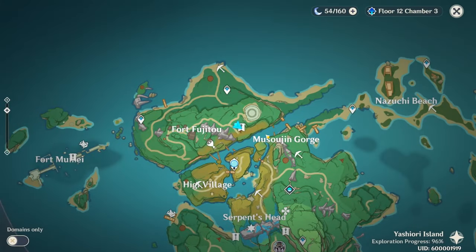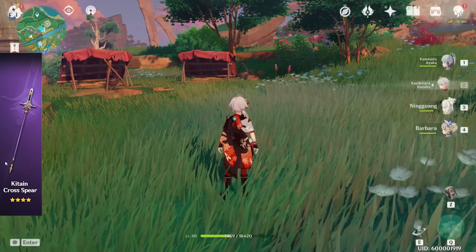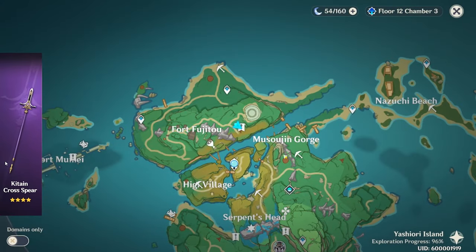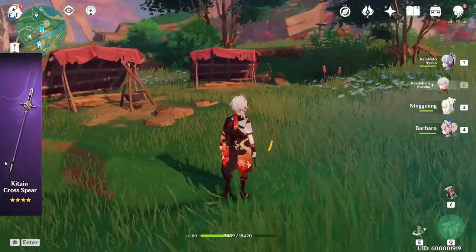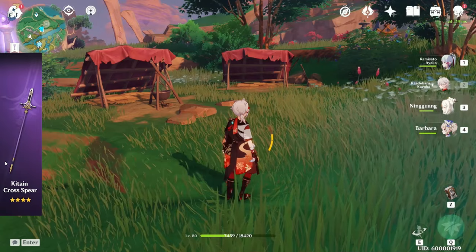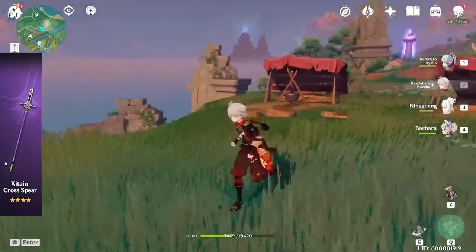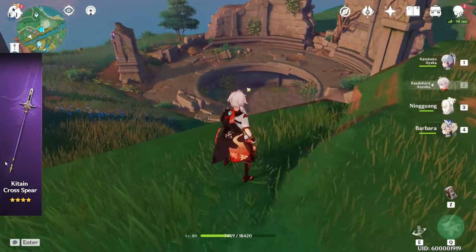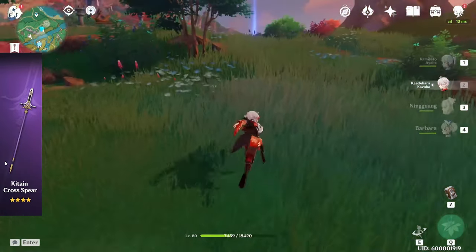Moving on to the third craftable weapon — the spear, which is another relatively easy one. We're going to head over to Yashuri Island, east of Fort Fujito, at this little camp right here. There should be an NPC who's going to ask you to go to these little mechanisms. There are three of them around the map, and he wants you to try and break these blue hydro spheres.